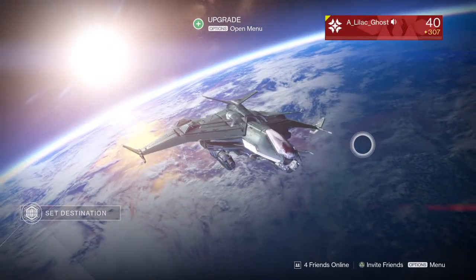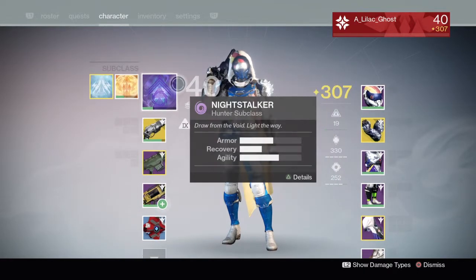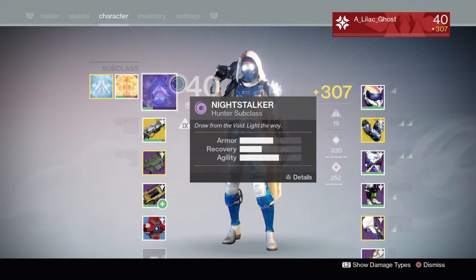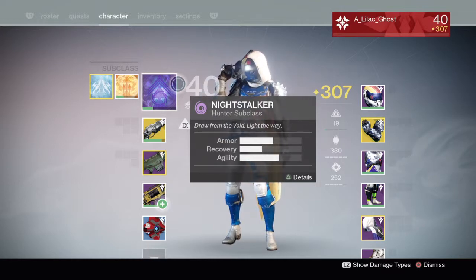Step two: you should level your raid subclass. Everybody has a raid subclass — hunters have the Night Stalker, titans have the Defender, and warlocks have the Sunsinger. The self-res for a warlock is very handy, especially on hard mode, but it can get you out of tricky situations where if you die at the wrong point you get back up again. Hunters, the Night Stalker void tether gives you bonus damage on bosses, which is very helpful for the rest of your team.